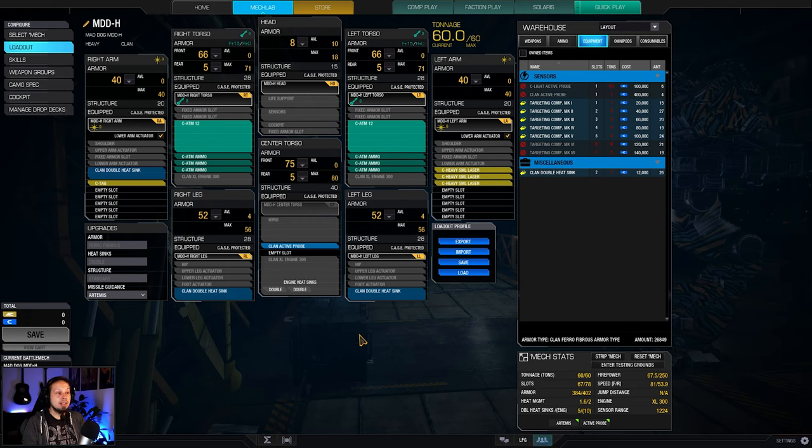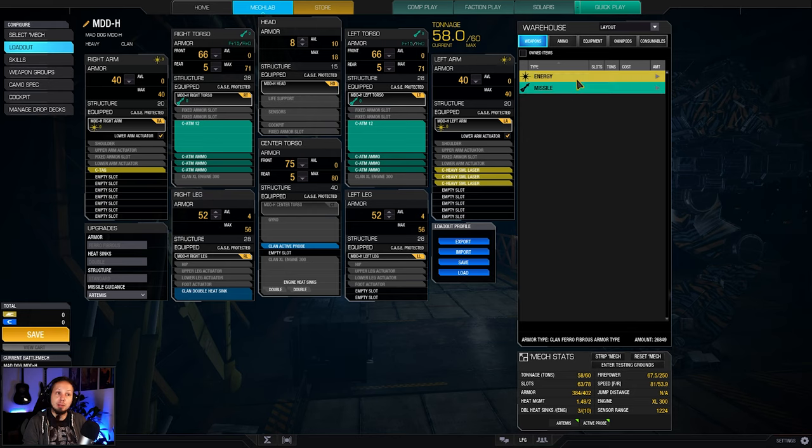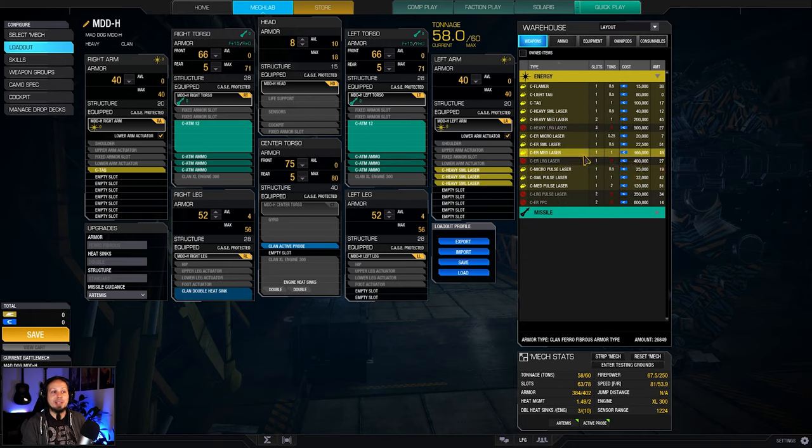The mech is actually quite cold — we have a Heat Management of 1.6 — which means if you really want to, you could drop those two double Heat Sinks and replace the Heavy Smalls with Heavy Mediums for higher damage output. You can shoot Heavy Mediums at about 270 meters and add them to the damage dealing, but be aware you're losing Heat Sinks and adding heat from the lasers, and you'll shoot them more often because of their better range.